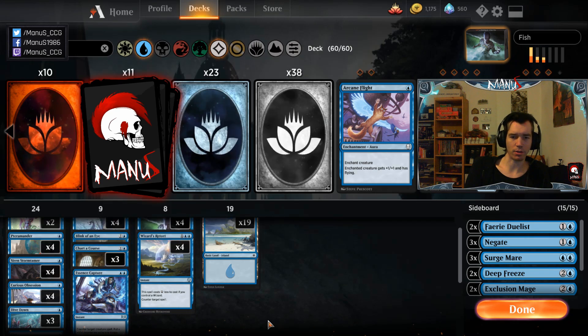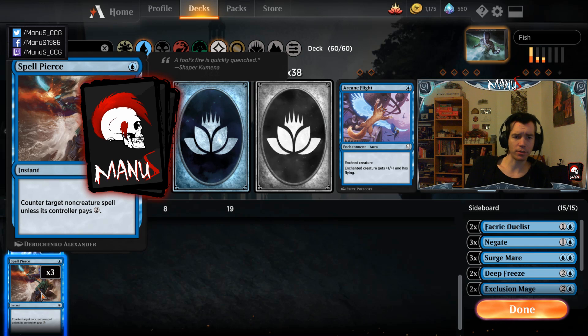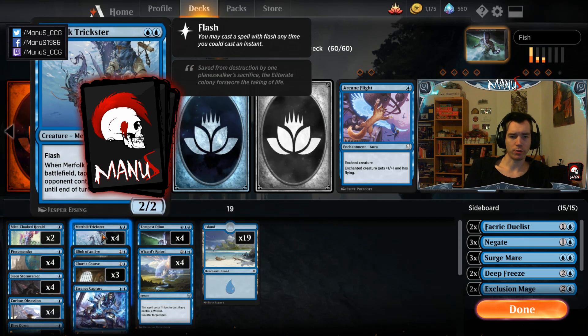Then we have three Spell Pierce, which seems really good right now. There are a lot of planeswalkers, two-to-four cost removal, Nexus decks, and Gate decks that have lots of non-creature spells that this is good against. It's just a pretty strong counterspell right now. We still have Faerie Vandal — wait, no — we still have Siren Stormtamer, a very good flexible trick for the deck offensively and defensively.